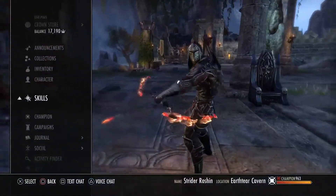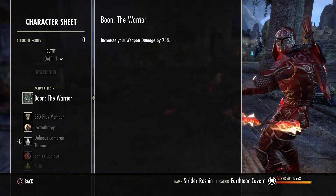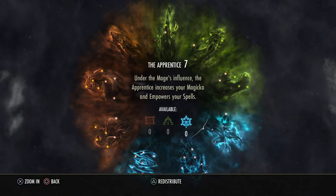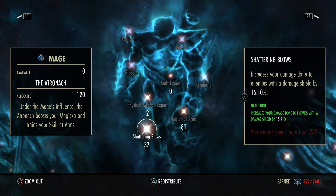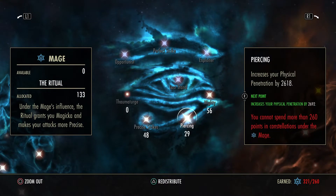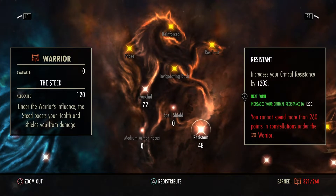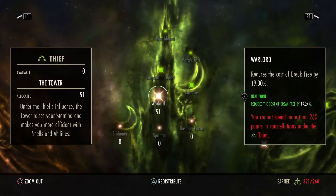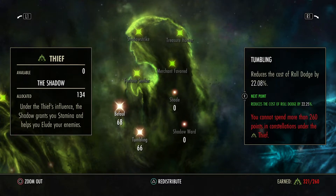For my mundus stone I use the Warrior — it's the best one for both your damage and healing. For champion points, starting with the blue tree: 7 in Blessed, 2 in physical weapon, 37 in Shattering Blows, 81 in Master at Arms, 48 in Precise Strikes, 29 in Piercing, 56 in Mighty. For red: 72 in Ironclad, 48 in Resistance, 66 in Thick Skin, 37 Hardy, 37 Elemental Defender. For green: 51 in Warlord, 75 in Mooncalf, 68 in Befoul, 66 in Tumbling.